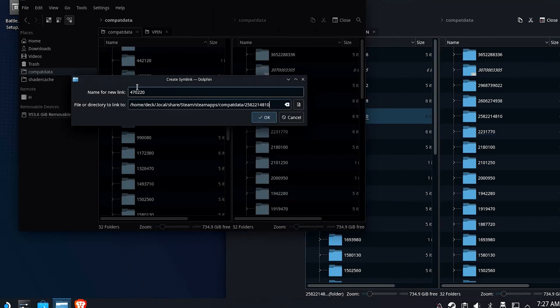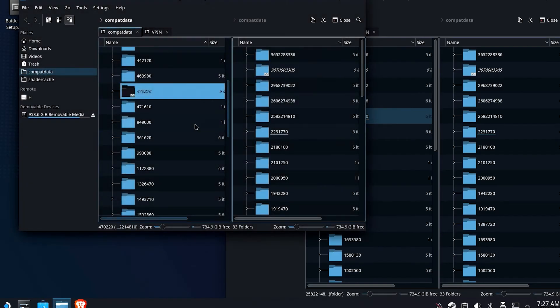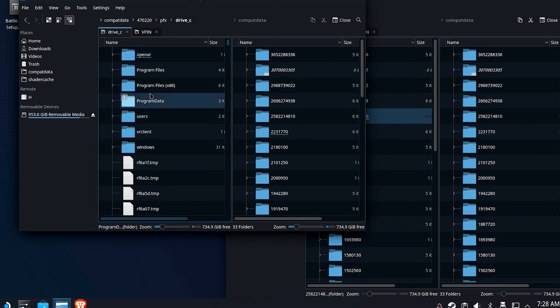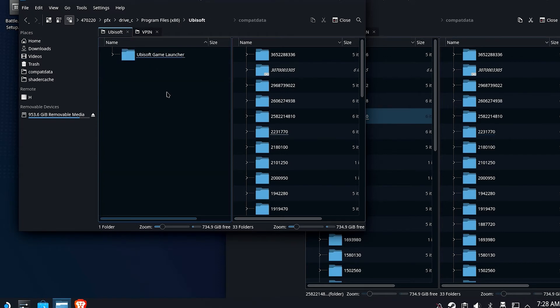You can see that's the new folder — this is where it's going to point to. Now you can see we have a symlink, and if we dig into that folder, we will indeed see that our pre-existing Ubisoft game launcher is indeed installed.